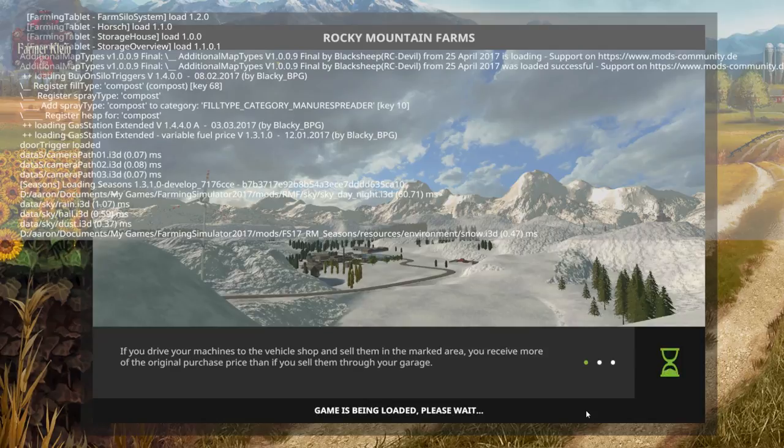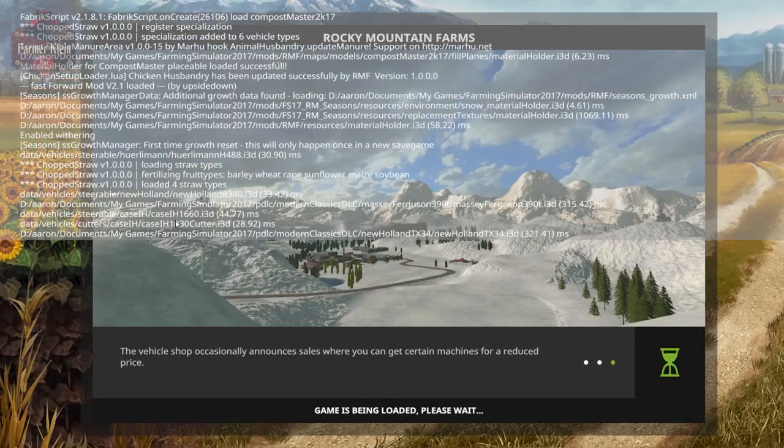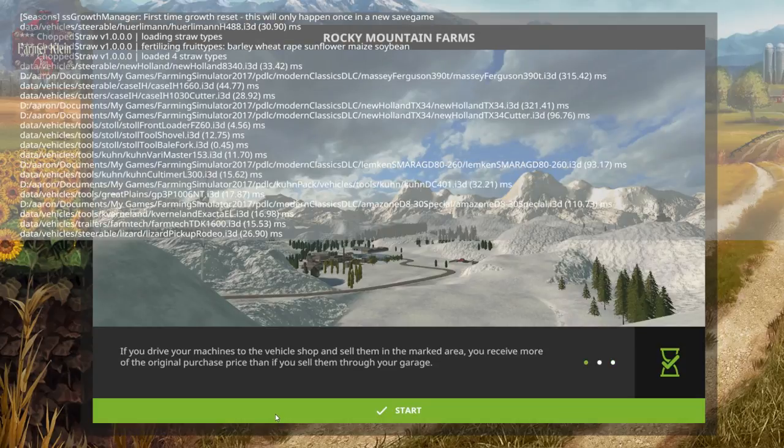Let's take a look at the log as it loads up. We've got a Compost Master on the map, variable fuel prices, several factory scripts loading up, and chopped straw on the map. The map does fully support chopped straw, including season support.